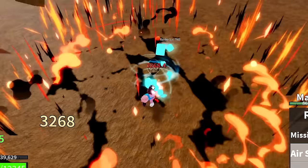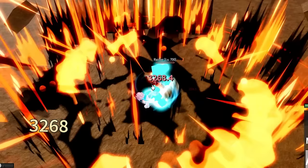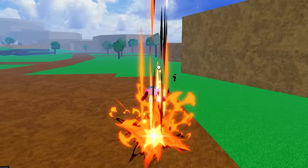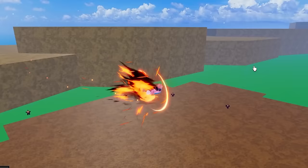The C ability is called rocket crash — you jump straight into the sky and smash back into the ground with a huge amount of force, dealing a decent amount of damage. The F ability is called blast off, which is basically an infinite flight ability where you boost yourself with rockets. It's not as fast as the flame fruit's but very similar. Overall it's a pretty solid fruit for the price, and the best thing is that it's always in stock.